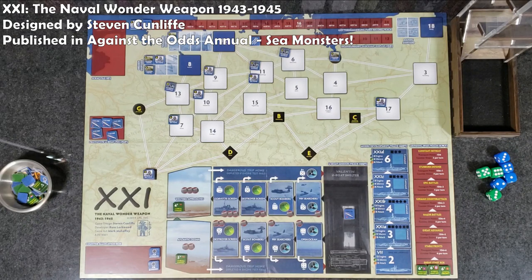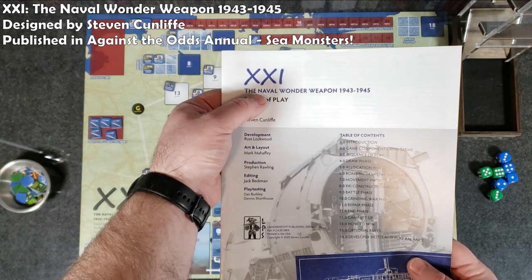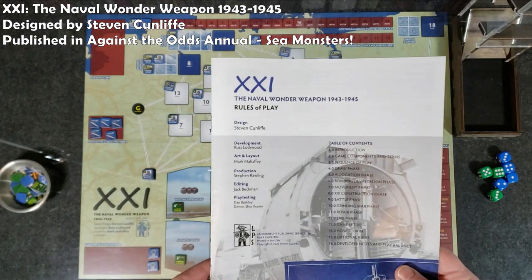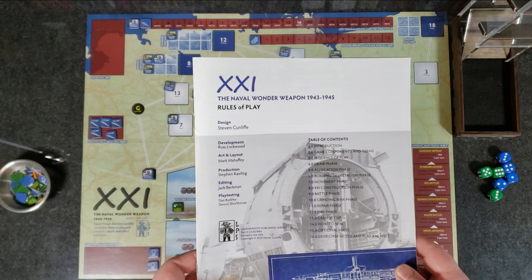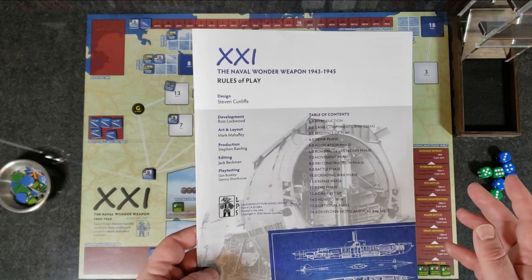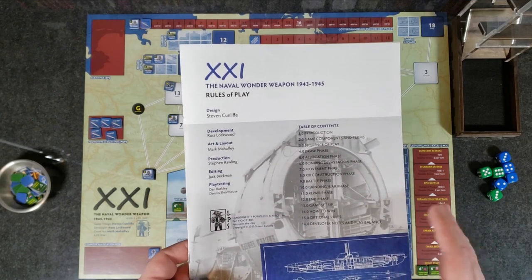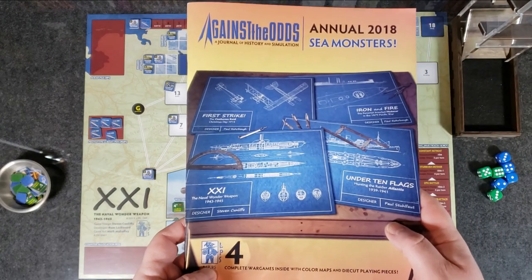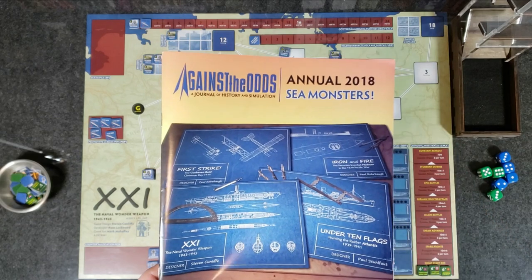Hey everybody, Wayne here. Today I'm going to do a tutorial and review of the game 21, which refers to Type 21, the Naval Wonder Weapon 1943-1945. This refers to the Type 21 U-boat submarine that Germany was developing and producing near the very end of World War II. This game is designed by Stephen Cunliffe, and it's a solitaire game, published by LPS and in Against the Odds Magazine, specifically the annual 2018 Sea Monsters issue.